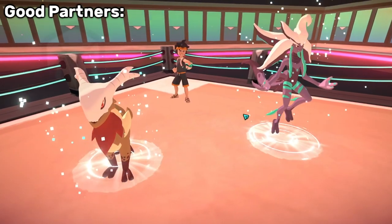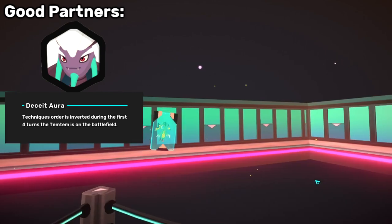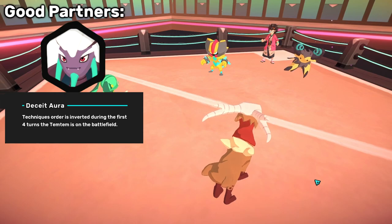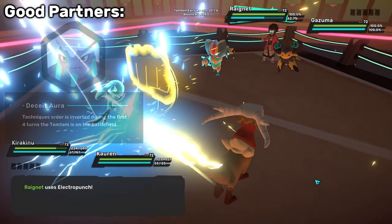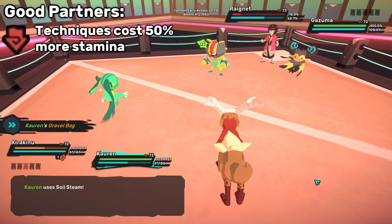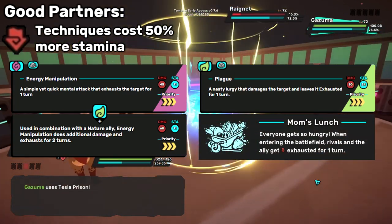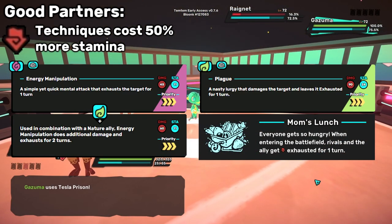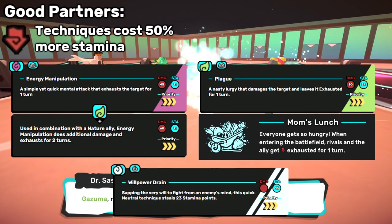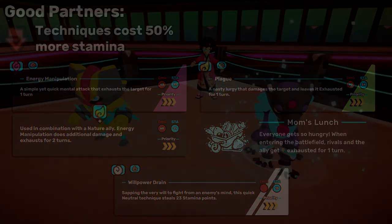I also have to mention Nag Ice. Most of Corrin's moves are one priority, so Deceit Aura turns Corrin into an incredibly fast and dangerous Tem, and Corrin covers Nag Ice's electric and crystal weaknesses, while Nag Ice covers Corrin's melee weakness. Finally, Corrin synergizes well with Exhaustion appliers — i.e. Energy Manipulation — Plague users, and Mom's Lunch carriers. You can quickly drain a ton of stamina from the enemy if you apply Exhaustion and Willpower Drain. Causing the opponent to OX can give a ton of value and gives Corrin the space it needs to set up buffs and secure kills to heal itself.